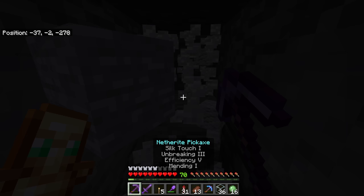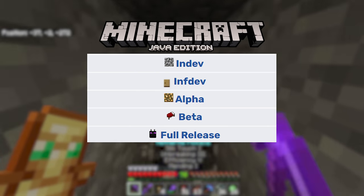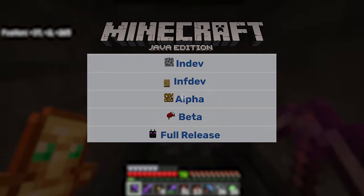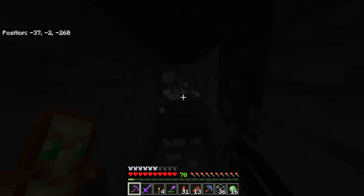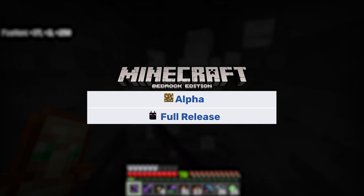Although Minecraft Java has five separate phases of development — in-dev, inf-dev (infinite development), alpha, beta, then full release — the Bedrock system is very different because there have only ever been two systems: alpha and then full release. Arguably there's a third phase when we switched from calling it Pocket Edition to Bedrock, but we'll move into that later.